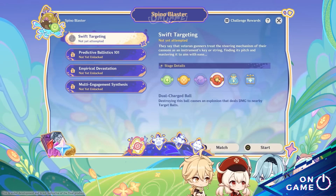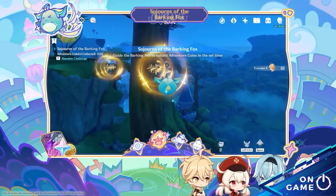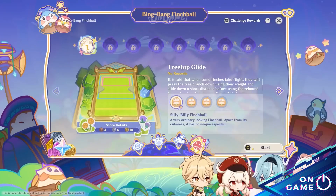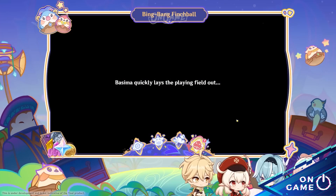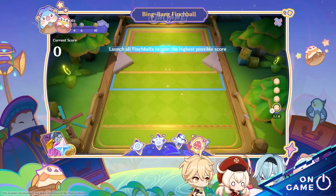Now for the attractions themselves, there are Spino Blaster, Sojourns of the Barking Fox, Dance of Fleshing Thuds, and Bing Bang Finch Ball. By finishing the minigames, we could get Fascinating Venocrys, which is required to unlock Layla.